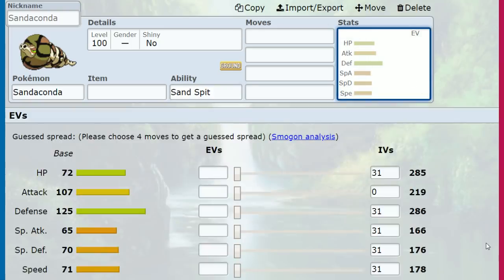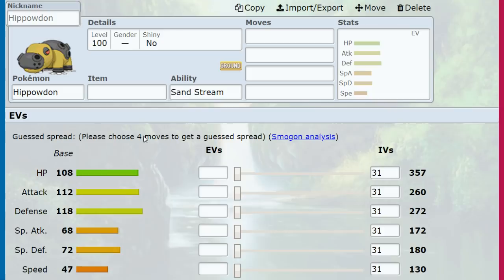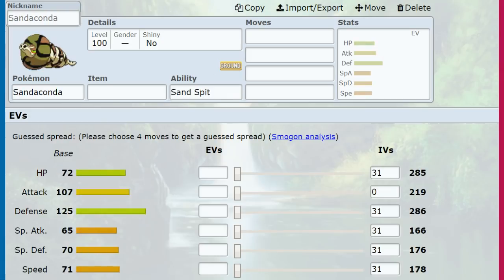At the same time, it's just a much weaker Hippowdon. Hippowdon has more hit points, more attack, slightly less defense — which doesn't matter because of the much higher HP — and then slightly more special defense, but again, much more hit points overall.